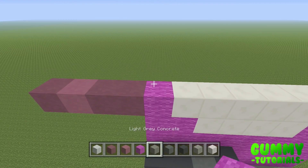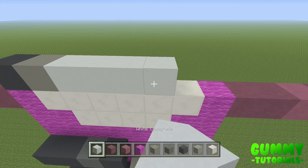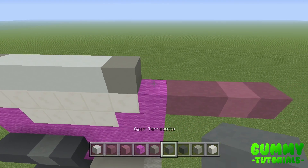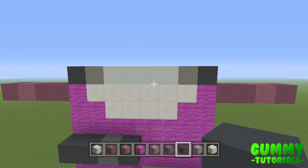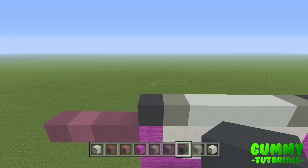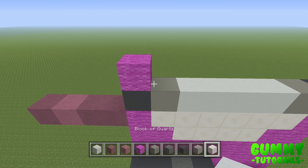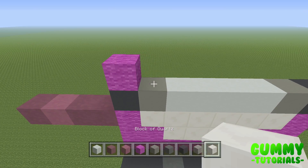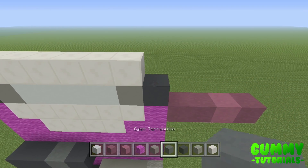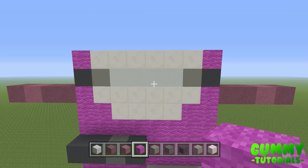This is the pattern that breaks up the center chest — there will be elements where we use white concrete to contrast with the quartz. For the third layer, place one magenta wall, six blocks of quartz, and one magenta wall. For the fourth layer — where the pattern in the middle of the chest comes into play — place one magenta wall, two quartz, two gray concrete, two quartz, and one magenta wall.